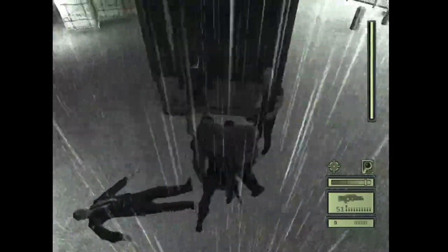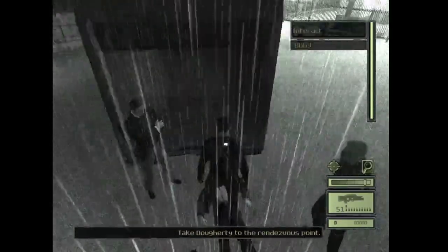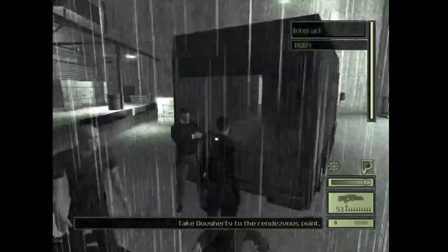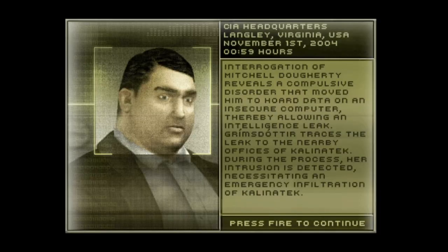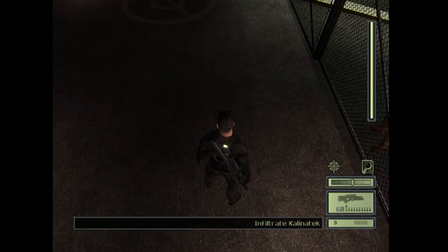Thank God. Is this our friend? Did Lambert tell you about Sarah? She's fine — completely alright. Don't get too emotional, let's get out of here. Thanks Wilkes. And that was it for CIA headquarters. Next time we're going to be doing a walkthrough of Kalinatek.